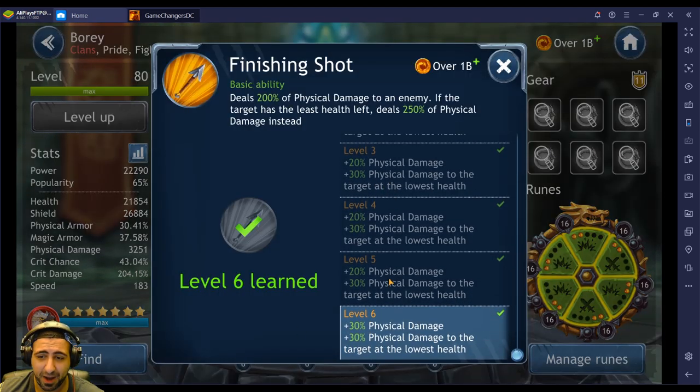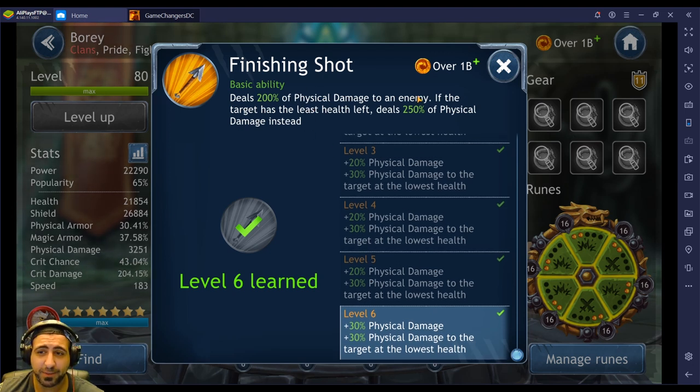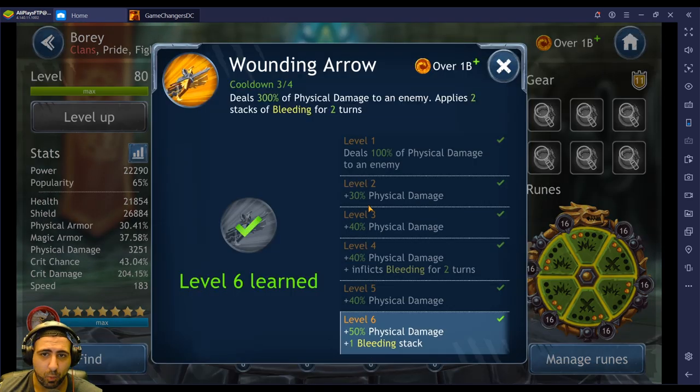Bori has synergy with Kagi, but I'll show you why that's not that great because Kagi isn't that good unfortunately. Finishing Shot, when maxed out, deals 200% physical damage to an enemy, and if the target has the least health left, it deals 250% physical damage instead.